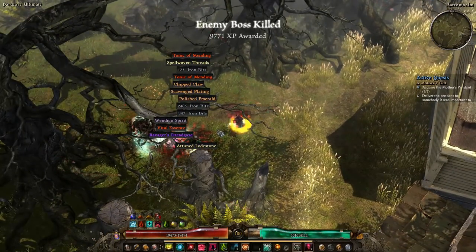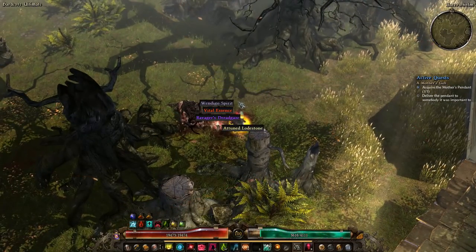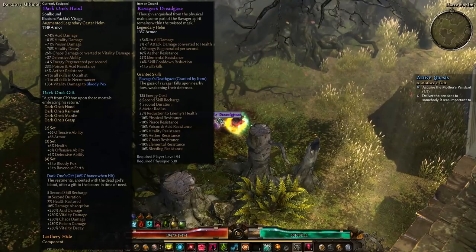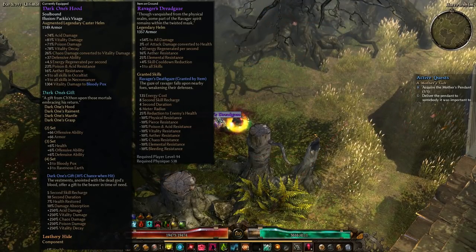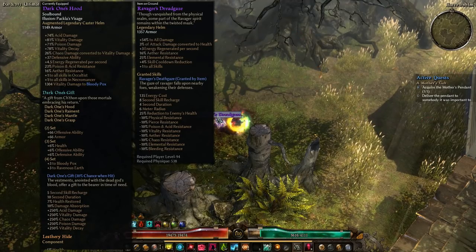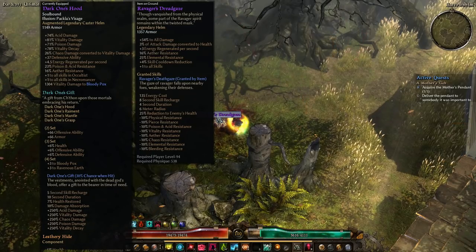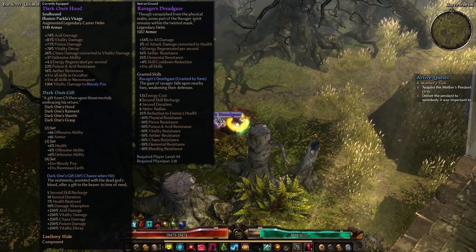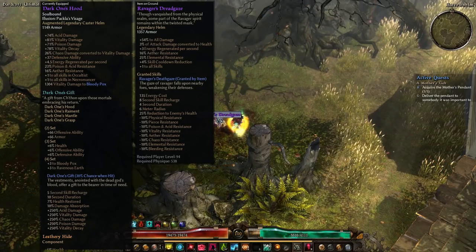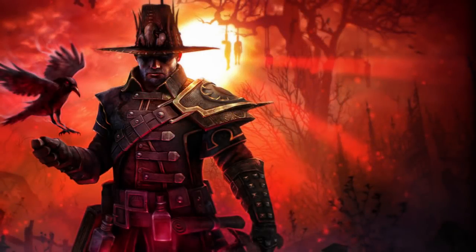Ravager has 135% Vitality Resistance, so you gotta debuff him, and then hit him with Bloody Pox while running around in circles. He took me about an hour to kill, so you're gonna want to find something good to watch on Netflix before you start doing this. Overall, this is just a great build — it tackles all the content in the game. It's also a strong starter with tons of potential. As a first build, there are very few that can match the raw power of the Vitality Cabalist.